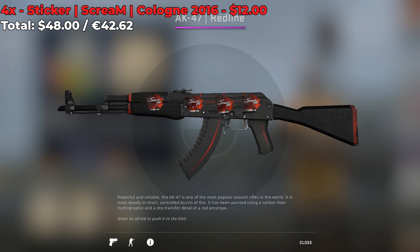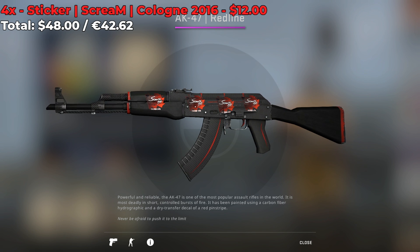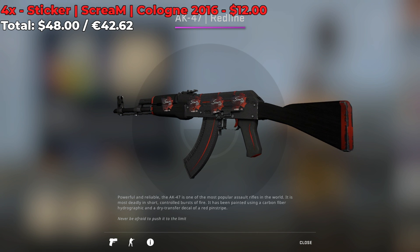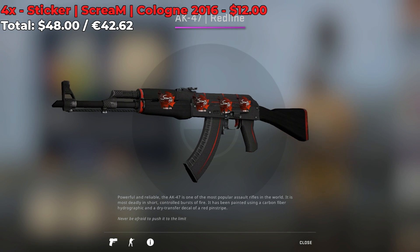This next sticker combo is pretty interesting. On the surface, the sticker combo appears to be pretty inexpensive. However, it costs $48 to create such a loadout. Each sticker on this AK costs $12 a pop, and I think for a normal player autograph sticker, that's pretty insane.